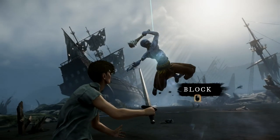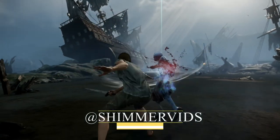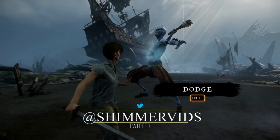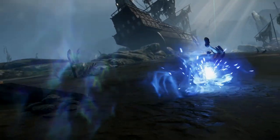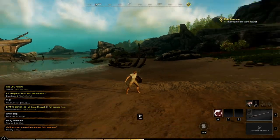The first time you log into New World on a new character you will have a short intro tutorial to complete. This will teach you the basics of combat such as blocking, dodge rolling, heavy and light attacks, and so on. Once you complete the starter tutorial you will be randomly dumped on a beach in one of the four starter areas.